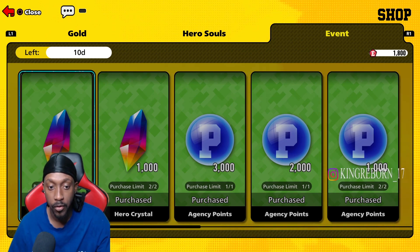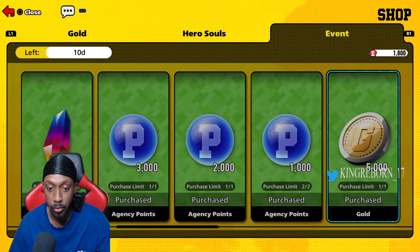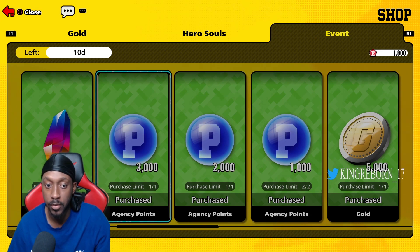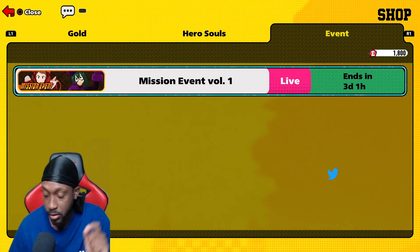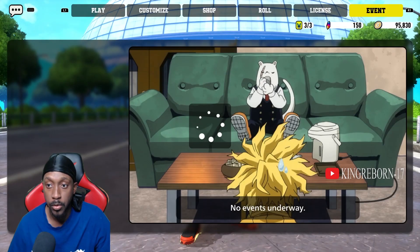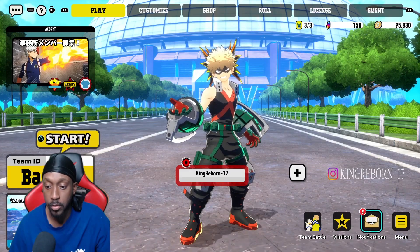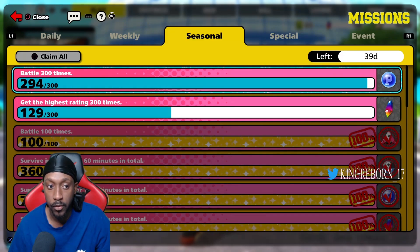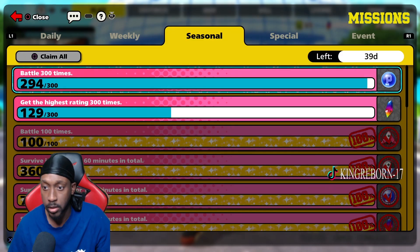You don't need to get everything from the event shop — you just need to get the agency points. You get 7,000 agency points per account. On top of that, on a new account you'll probably get extra points — 50 here, 100 there — from missions.